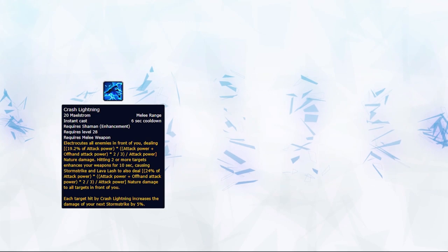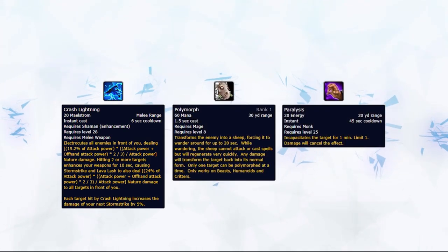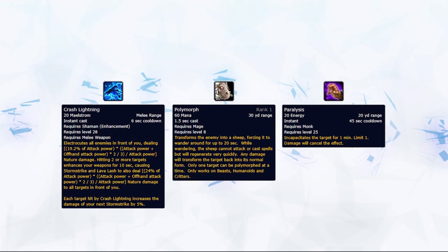Now that we've covered Sundering, we can talk about Crash Lightning. Crash Lightning is another important part of your rotation for both burst and normal damage, as it can increase your cleave and single target damage by quite a margin. You'll simply make this a priority when there are two or more targets in melee range and use it to maintain the buff it provides. It will increase your Stormstrike damage depending on the amount of enemies hit, as well as additional Stormstrike and Lava Lash damage cleaving to all targets in front of you. The only time you won't use this is during pure single target DPS or if you don't want to break crowd control nearby, such as Polymorph or Paralysis.